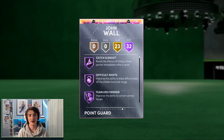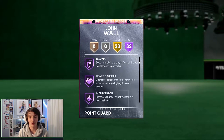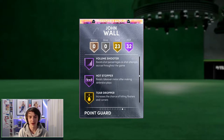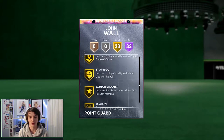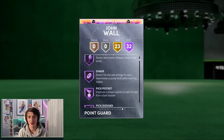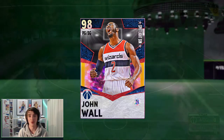So this card is very, very fast. 32 Hall of Fame badges with 23 gold — you guys can see them there. He has the ones necessary. He has a lot of good Hall of Fame badges and a lot of gold ones which you can also upgrade. So overall this card is very, very good on paper. We'll jump into a game though and see how well we can go with this Galaxy Opal John Wall.